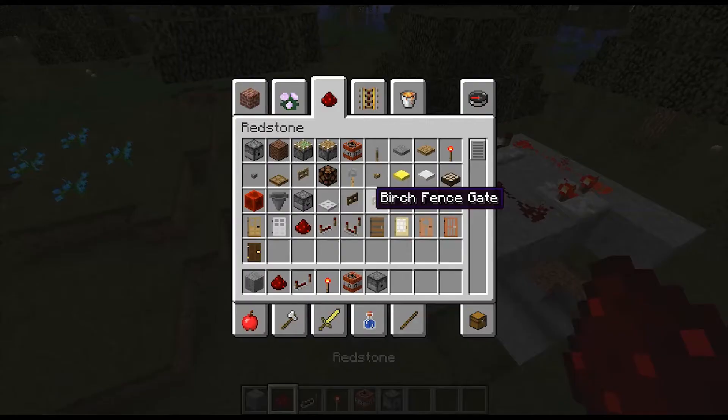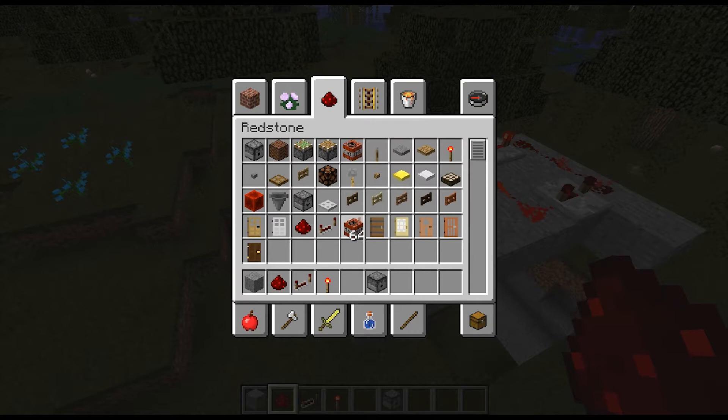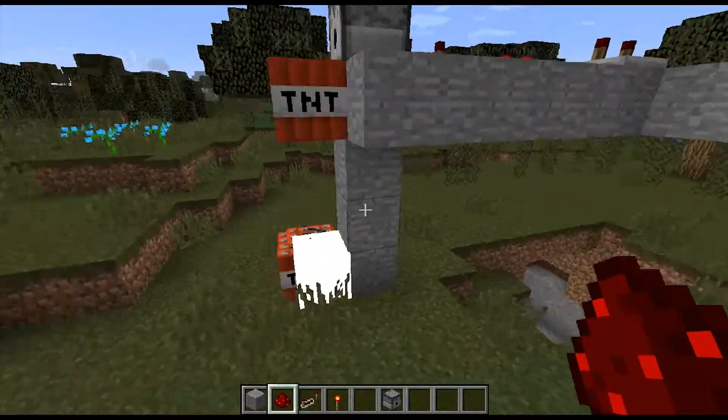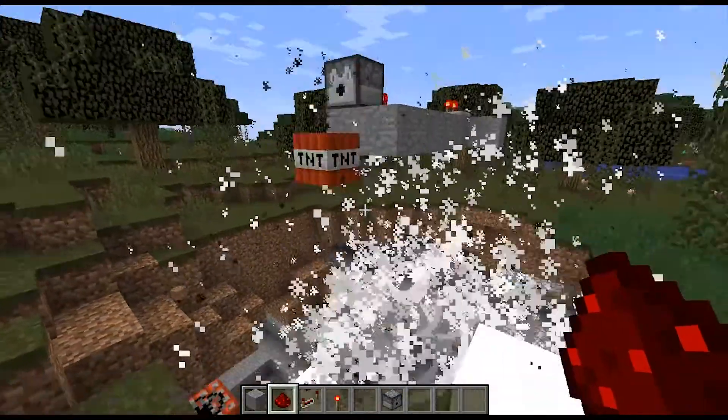Shift and left-click to grab a couple stacks of TNT and load them in. The reason I put four blocks up is because it will leave a block right there so it won't destroy that spot.